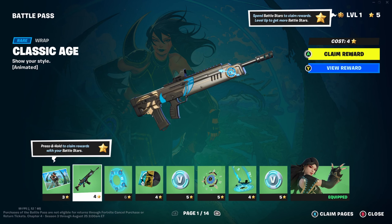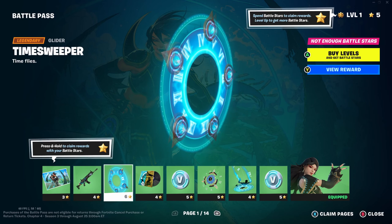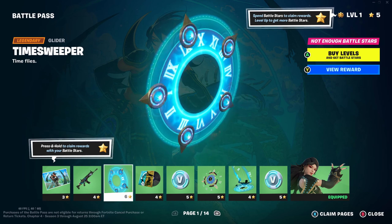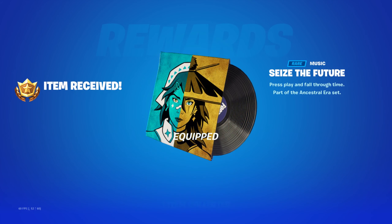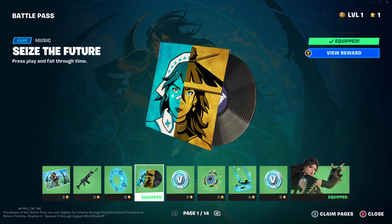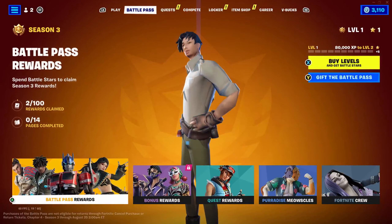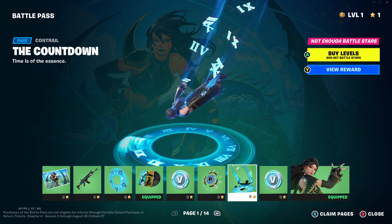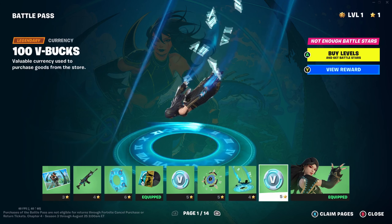We've got a wrap with the classic Age. The Time Sweeper glider - oh, it's one of these ring gliders. I like these; we've had a few of them now but they're always really cool. I'm hoping we get more varied versions because so far they've all been this energy circle sort of thing. We've got Seize the Future equipped, and I've also realized I've got copyrighted music playing as my lobby music. We've got V-Bucks and the Kronos Lock Back Bling - interesting. The countdown looks very similar to the golden time-based one. More V-Bucks and of course Era.